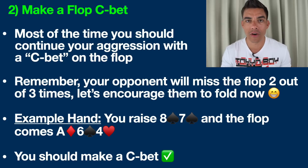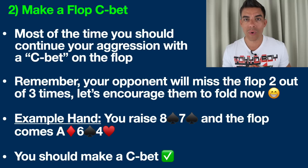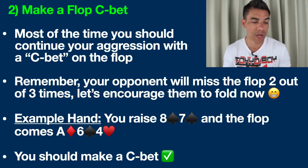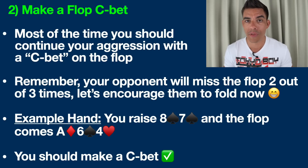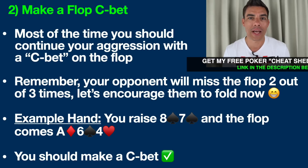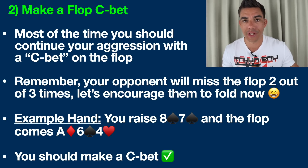You need to understand that you don't make hands in poker very often. In fact, two out of three times you're going to miss the flop entirely. That's why it's so important to have the aggressive betting lead as often as possible — you need to take more pots away from people when nobody has anything. For example, you raise up eight-seven of spades and the flop comes down ace of diamonds, six of spades, four of hearts. You didn't really flop anything huge — you have a gutshot straight draw and a backdoor spade flush draw, but no pair — essentially a fairly weak hand.